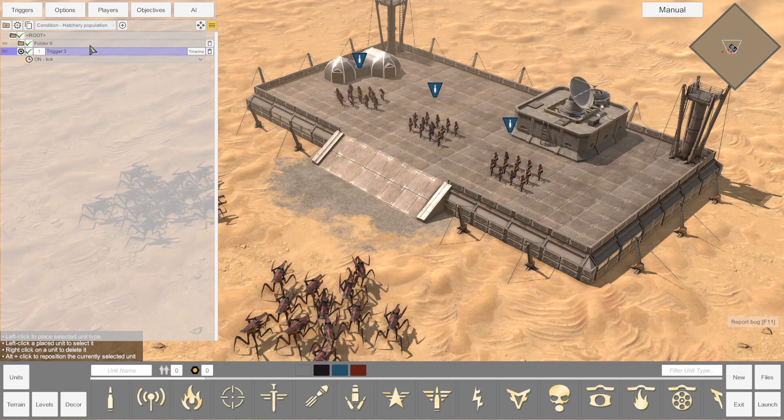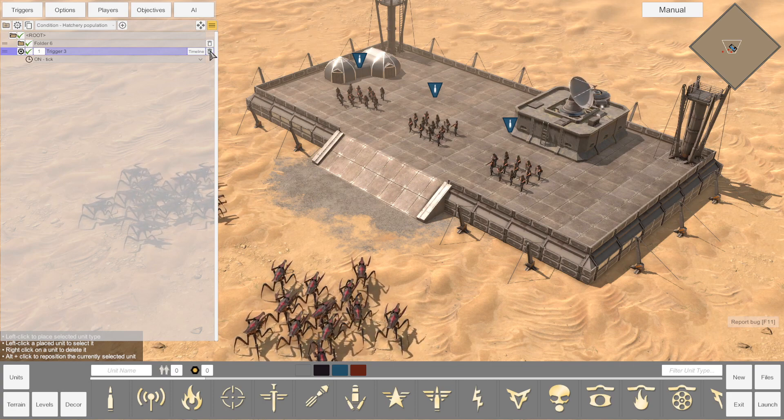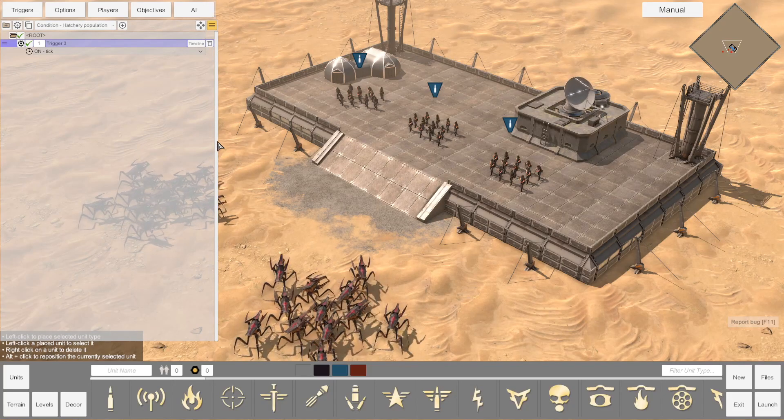To delete any folder, trigger, condition, or effect, press the trash can button. Be warned — if you delete a folder, all triggers and effects within that folder will be deleted.